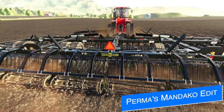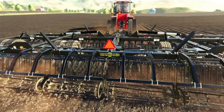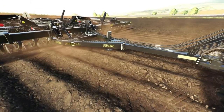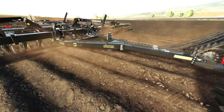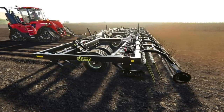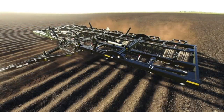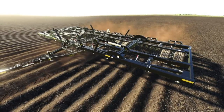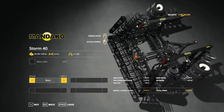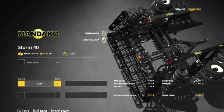Last week JA Modding released their Storm S4020 Cultivator, and late yesterday evening Permas Modding released an edit of that mod with the real-life Mandaco name brand added. They've elevated the warning triangle off the frame, added the Mandaco logo under it, changed and added reflectors, modified the wheel size to be closer to the real-life version, added Mandaco shields, and added the needed horsepower. The Mandaco recommends 600-plus horsepower for the 40-foot version, and they've adjusted the working speed — Mandaco says a maximum of 12 miles per hour. This mod is available via the link below beside Mandaco 40-foot download.